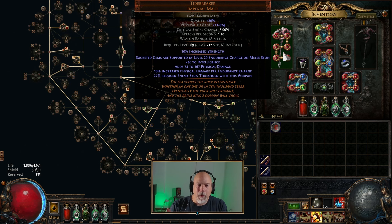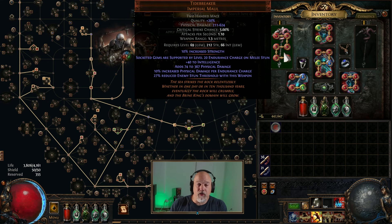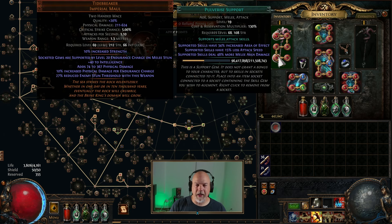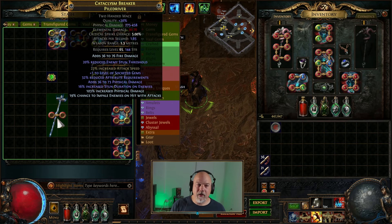I could probably use a different maul for this. I don't know that I need endurance charge on melee stun because of the ascendancy stuff I've got, but this is a really good maul — better than anything else I've got. I could repurpose this somewhere else, like if I build this on the Slayer ascendancy. I did get a maul crafted up that isn't bad — it's got plus one level of socketed gems. I need to POB it and see if it's different.